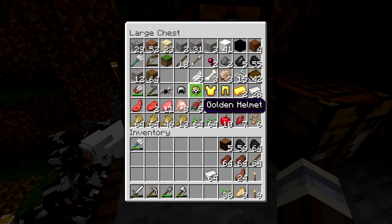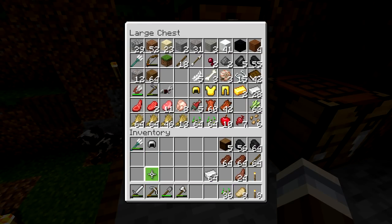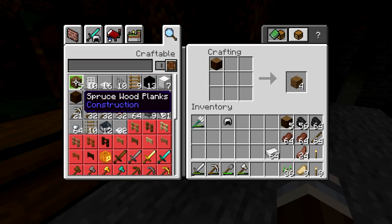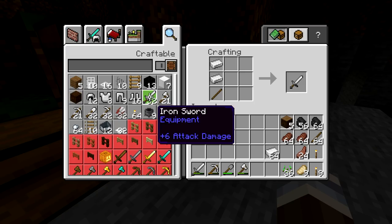Do we have a spare helmet? We do — let's bring that with us. Now let's make a spare sword, a couple of pickaxes — maybe three — a shovel. I don't think we need another axe.